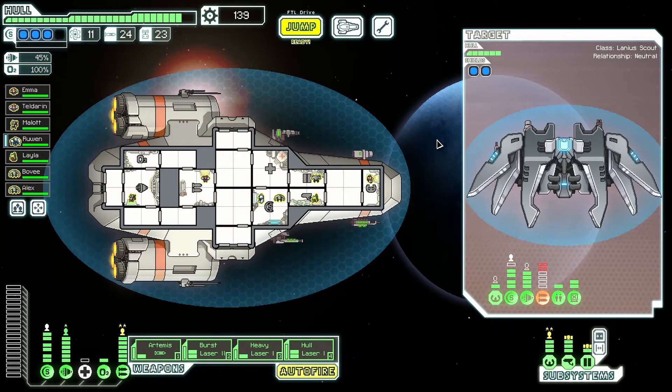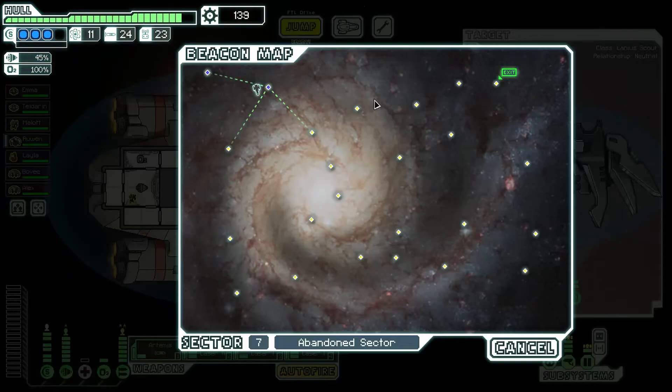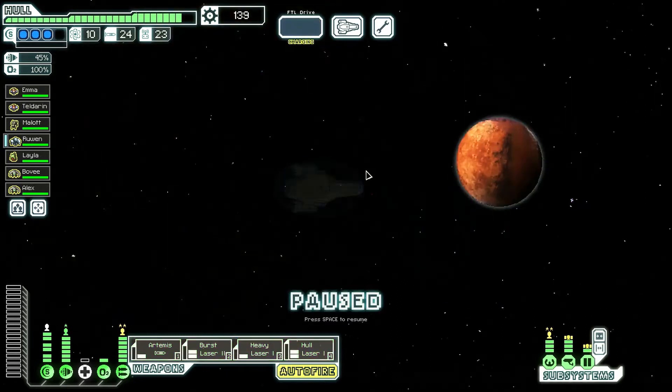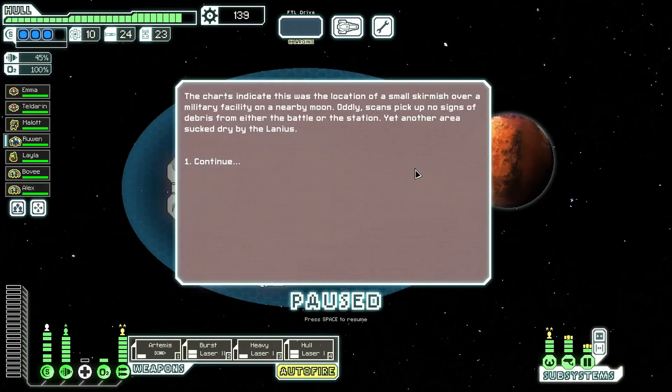Hello everybody, Cyanesk111 here, and welcome back to FTL Faster Than Light as the Kestrel A. We're doing the fourth round of this ship, and in case you're wondering why there is an Alania Scout on screen, I was too into this game to do my outro in the last part. I tried to explain it but it all just started falling apart about halfway through. That was silly of me. Sorry, I won't do it again.